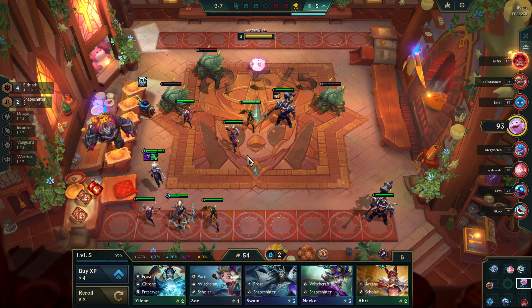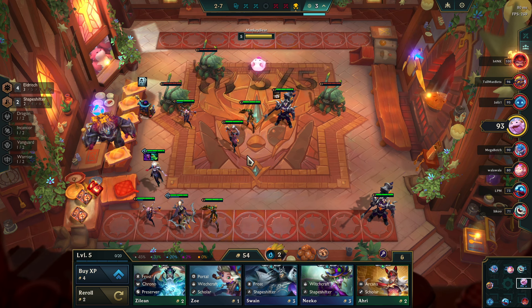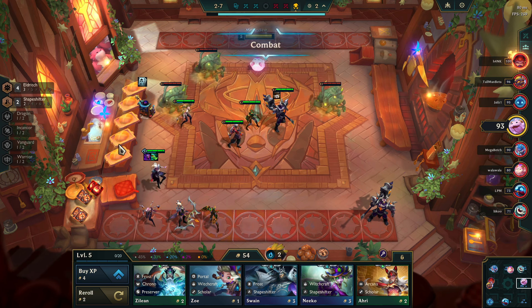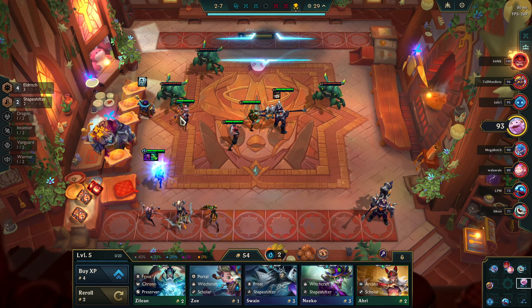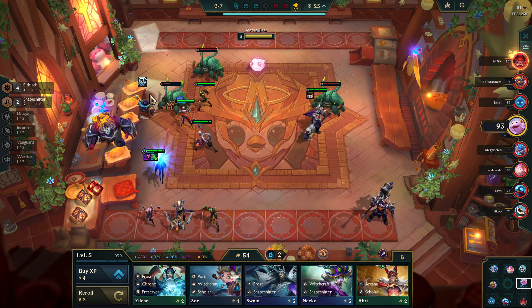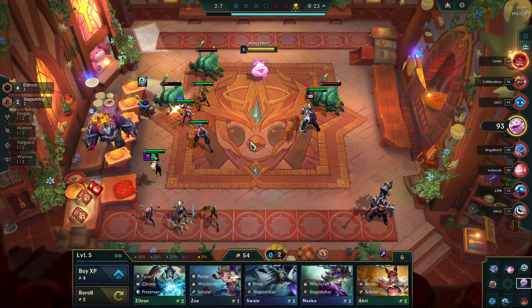Let's get a bunch of Eldritch and three-star them all, because the higher you scale the units and three-star them, the more HP your Old God gets — and ability power. And it's not unique to one unit; I've had three Elises three-starred up front, and it was worth the wait — it was applying to the Old God still.